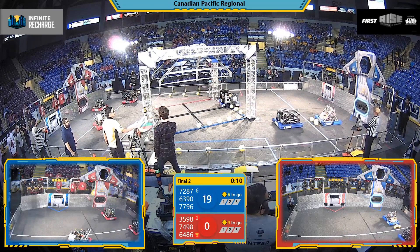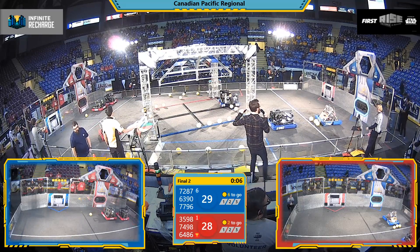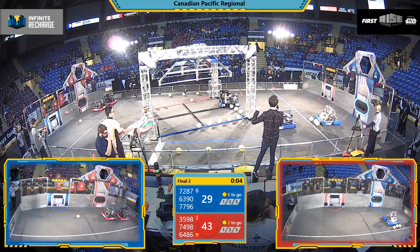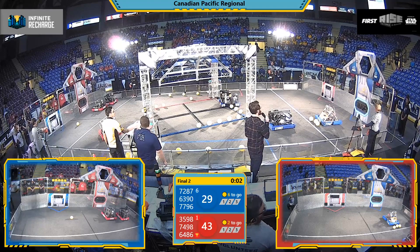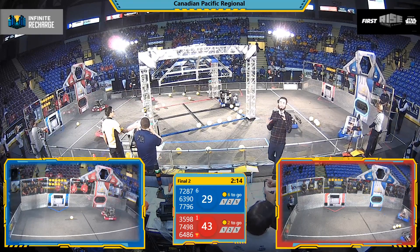Pre-programmed instructions on the fly here for both of these alliances. Red Alliance putting up a barrage of outer port Power Cell scores — four points apiece there. If any of them went into the inner port, that'd be worth six. Here in the autonomous period, those bonuses are doubled.